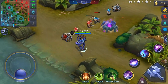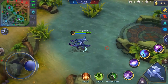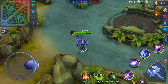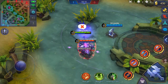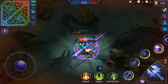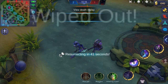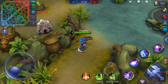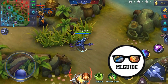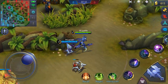We decided to have a one-on-one match with Zest using Helcurt — just for fun, without battle spells and without much preparation. The result was a tie. I did get silenced twice during the fight, so Helcurt can be a strong counter to Karina since he silences a lot. What do you think — can Helcurt take on Karina?